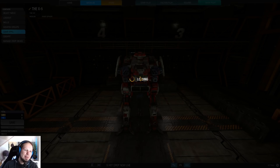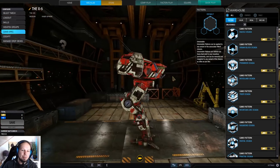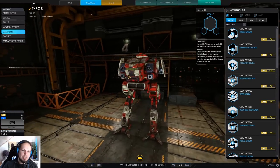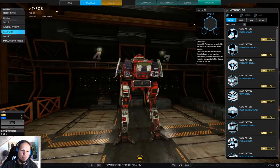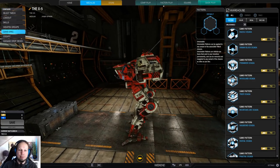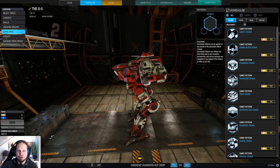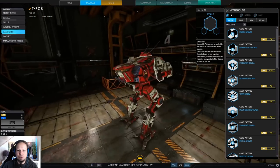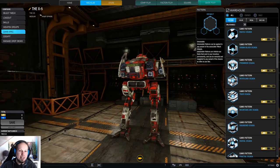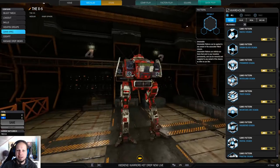Give me a quick moment to talk about the Cicada. Isn't that a beauty? It just looks so straightforward — it's just a box on legs. The arms are basically just shield pads that protect your side torso from being destroyed. You have this beautiful fast running mech, great hitboxes — you can splash incoming damage over all of your components: center torso, side torso, and arms. It's beautiful.